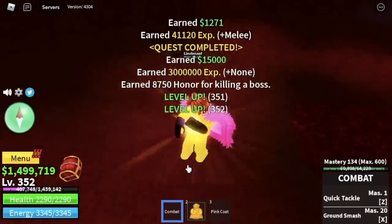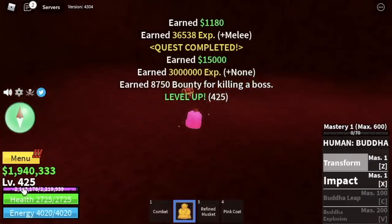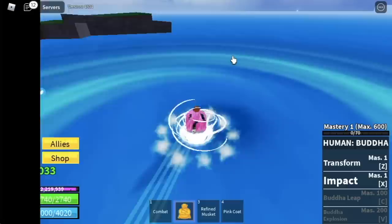By the way, if you notice — starting from the Yeti until our last boss in the first sea — we're gonna do server hop. At 425, stat check first: melee is 785, defense 489.